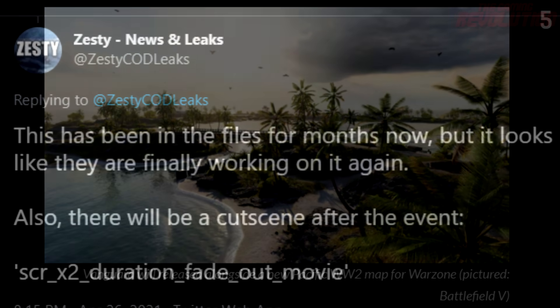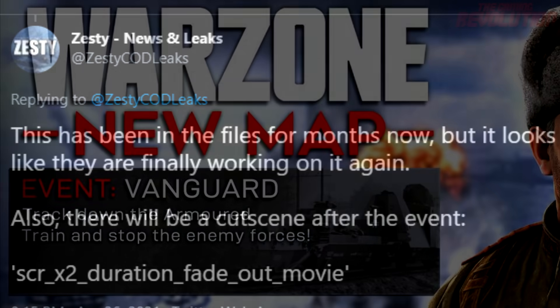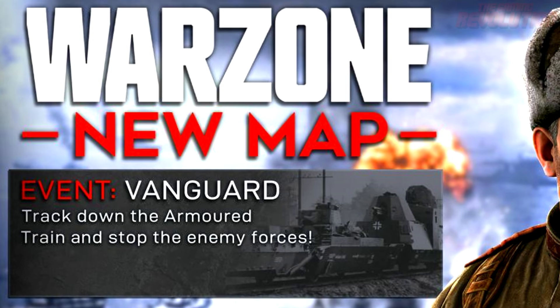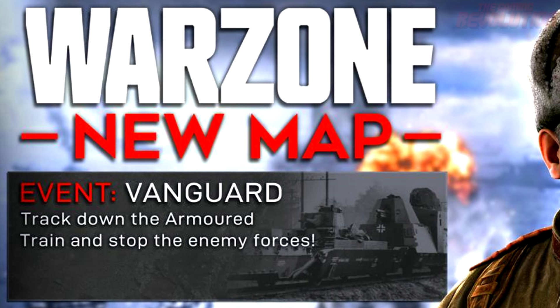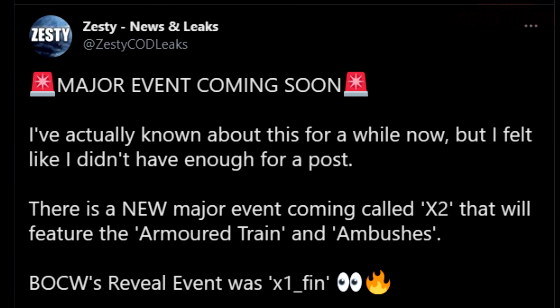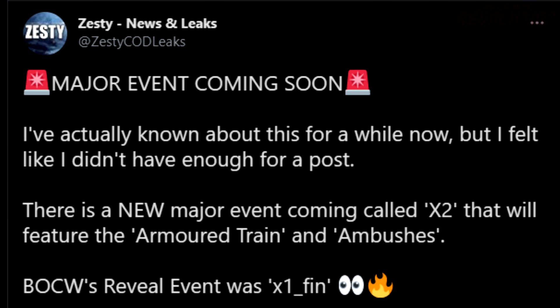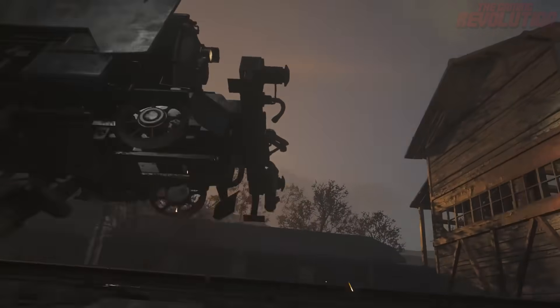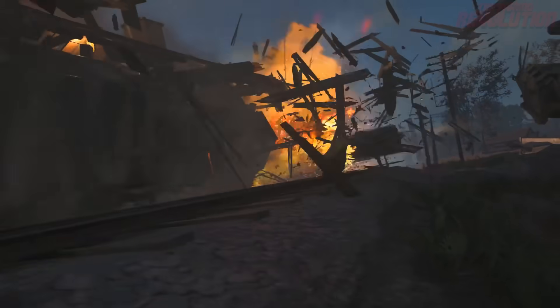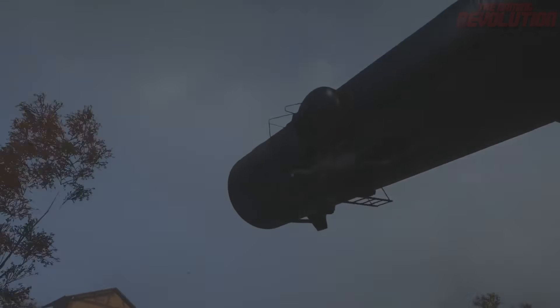We will be seeing the Vanguard reveal within Season 4, probably toward the latter end in August. According to the files from Zesty Called Leaks, there is a new major event coming called X2 that will feature the Armored Train and Ambushes. This really reminds me of Train Goes Boom from the original Call of Duty World War II from Sledgehammer Games, and this event could be pretty awesome if it is going to be featuring Armored Trains and Ambushes.